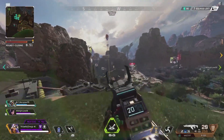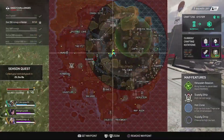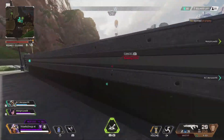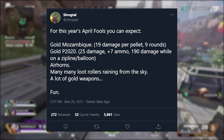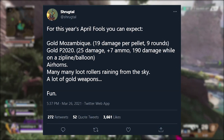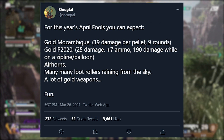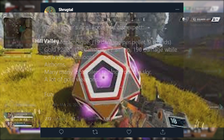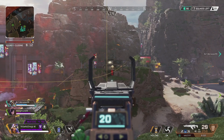To end this video, I want to go over some more information regarding the April Fools event. I made a video on this before giving some general information, but now we have more specific info from Shrugtool. He made a tweet saying: for this year's April Fools, you can expect a Gold Mozambique that does 19 damage per pellet and has 9 rounds. There's also a Gold P2020 which does 25 damage plus 7 ammo and 190 damage while on a zipline or a balloon. There's also going to be Air Horns and many, many loot rollers raining from the sky, and a lot of gold weapons.